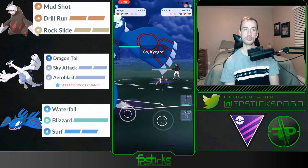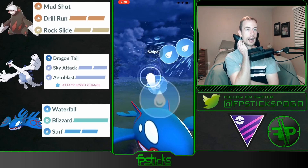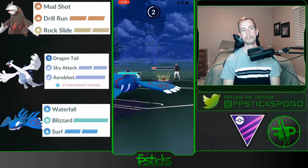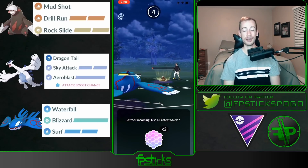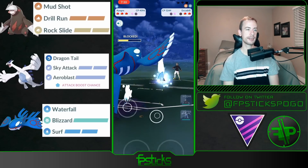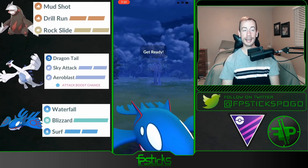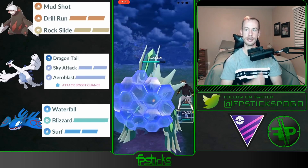Excadrill into Dialga — this is exactly the matchup that you want to maintain. My opponent switches into their own Excadrill and Kyogre is a perfect response. I'm going to throw this Surf because they have over-farmed and given me an opportunity to burn a shield. There was a fake CMP tie which is why I snuck in an extra Waterfall — it was not enough to KO the Excadrill unfortunately. I do want to shield this to guarantee that my Excadrill will stay aligned with that Dialga.